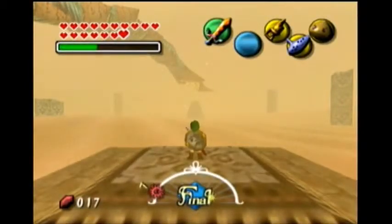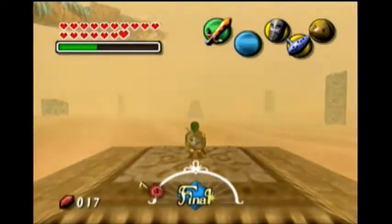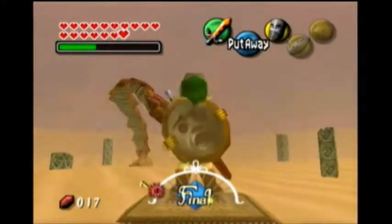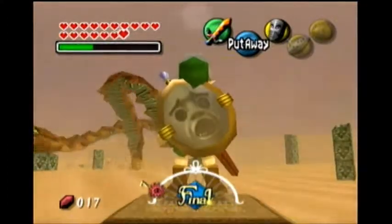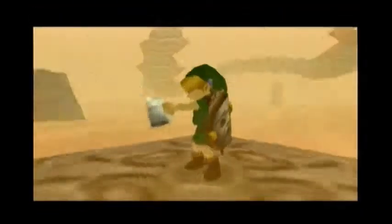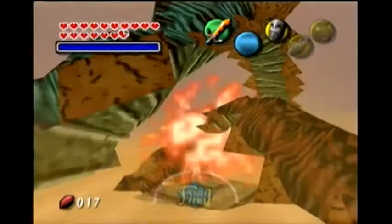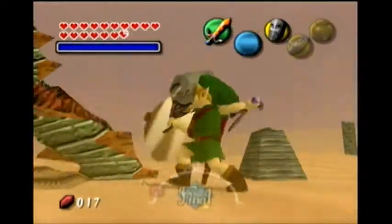Here we are — Giant Master Insect: Twin Mold. This is what I wanted to show you. Number one, this is why we can't use the Giant's Mask in any room but this one — you have to wear it here. As you can see, our magic is going down while we're wearing it, which is why I recommended buying the Chateau Romani. Drink it when you're small first — that milk will make your magic meter blue, giving you infinite magic.